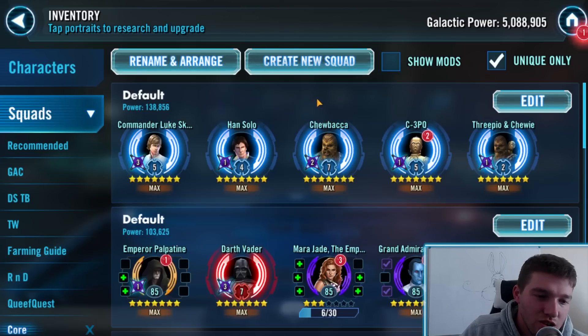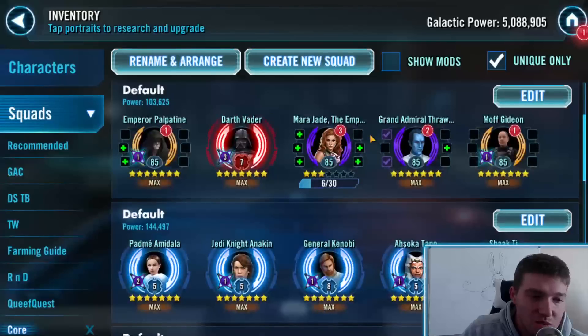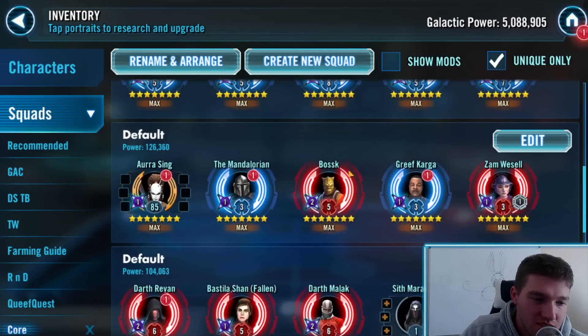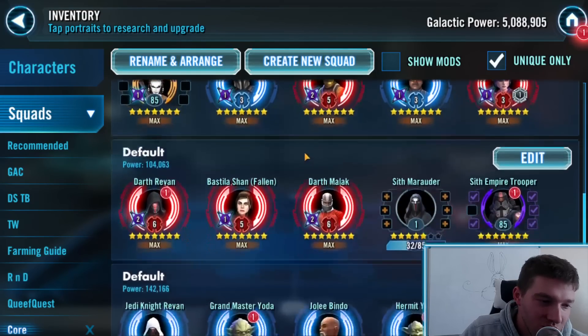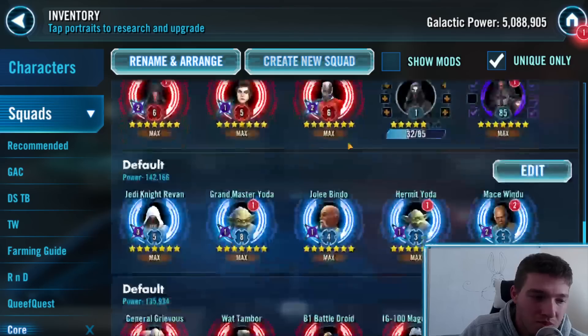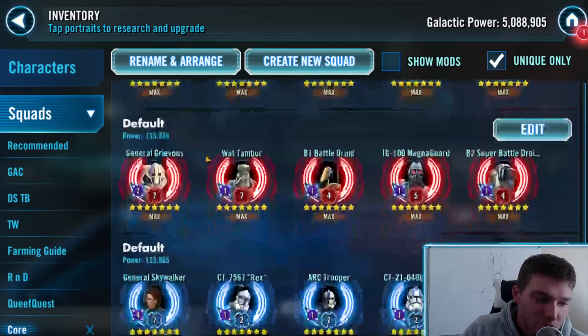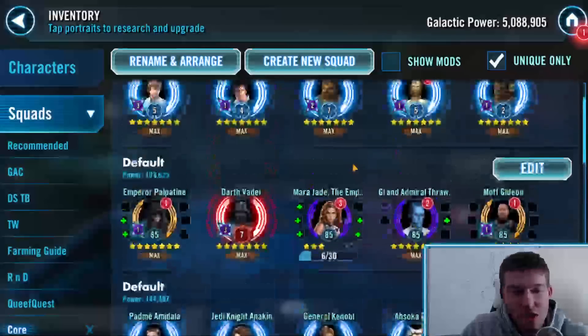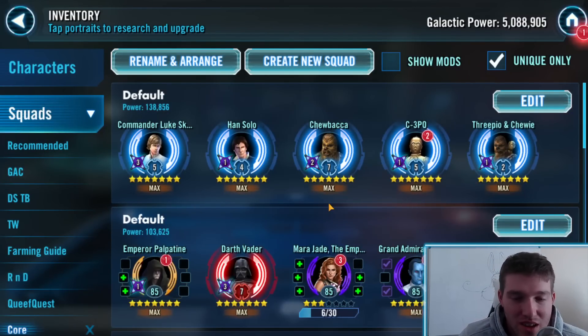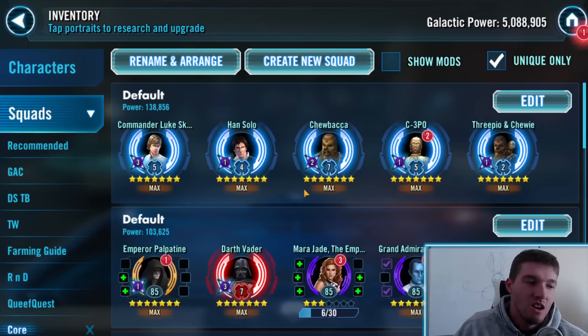You want to identify first who is the most important character. On the CLS team it's confusing because all of them are really good, but CLS is your most important character. If it's the EP Mara Jade team, it would be Vader. If it's the Padme team, it would be Anakin. If it's the Bounty Hunter team, it would be Zam or Boss depending on your level. If it's the Darth Revan team, it's Darth Revan — and eventually Malak, but you should already have Darth Revan reliced before you get Malak. If it's Jedi Knight Revan, it's JKR. If it's Grievous, it's Grievous. If it's GAS, it's GAS. So it's pretty easy to identify who the most important character is — they should be your focal point.